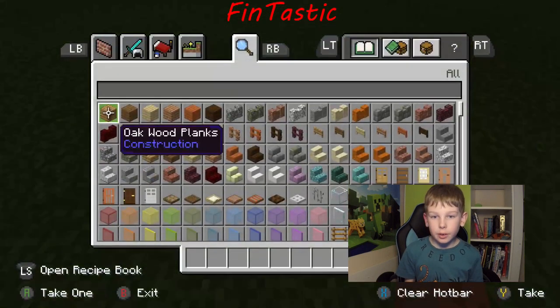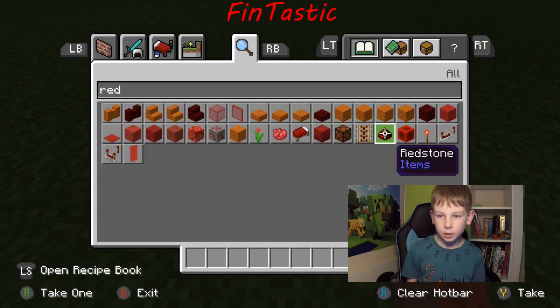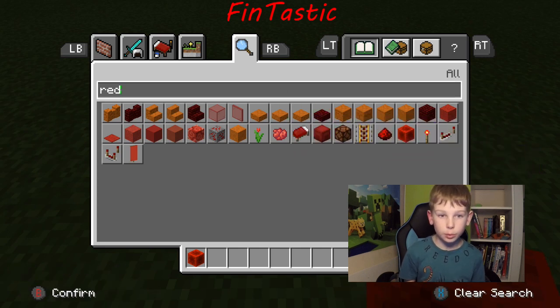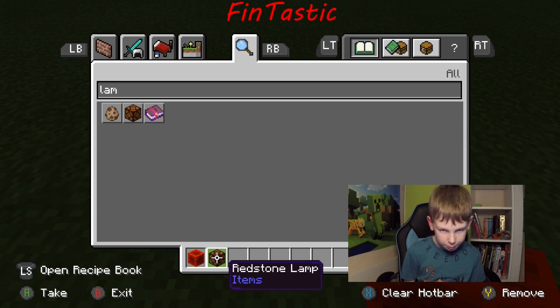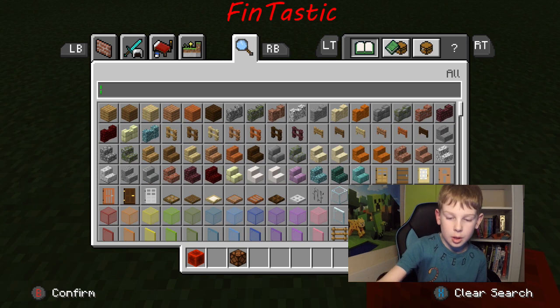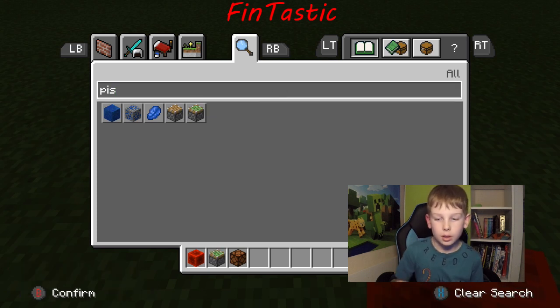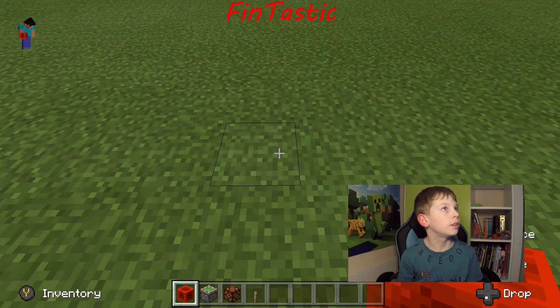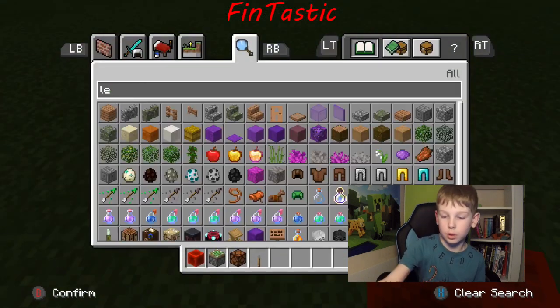So what we will need is: a redstone block, a redstone lamp, a piston, a sticky piston, a lever, and just any block - I'm just gonna get an iron block.